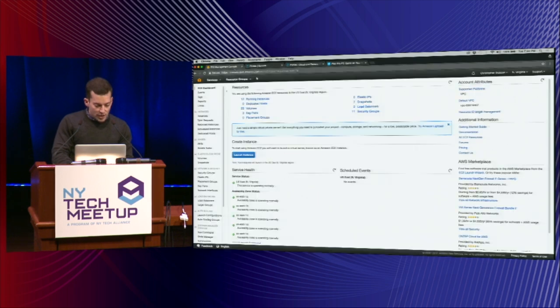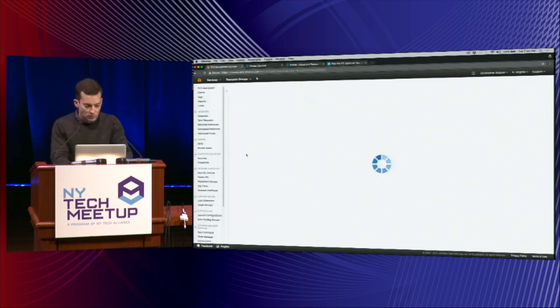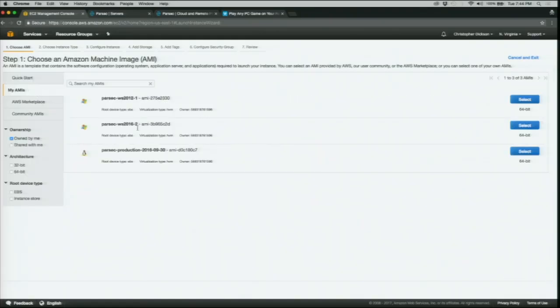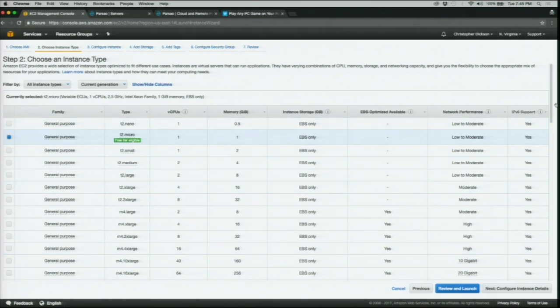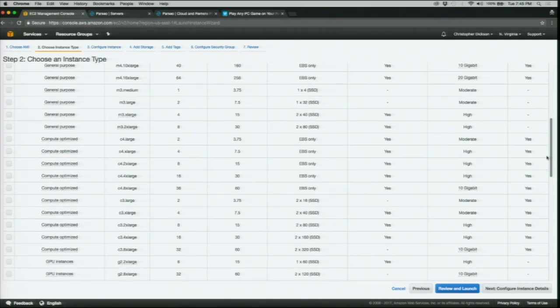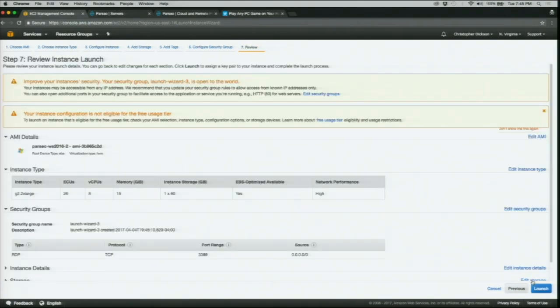First, I'm going to show you setting it up on AWS. Parsec basically requires you to have AWS credentials or to work with one of our partners who has cloud gaming or cloud PCs available. So you would launch an instance, choose Parsec, pick your computer, and then launch it.